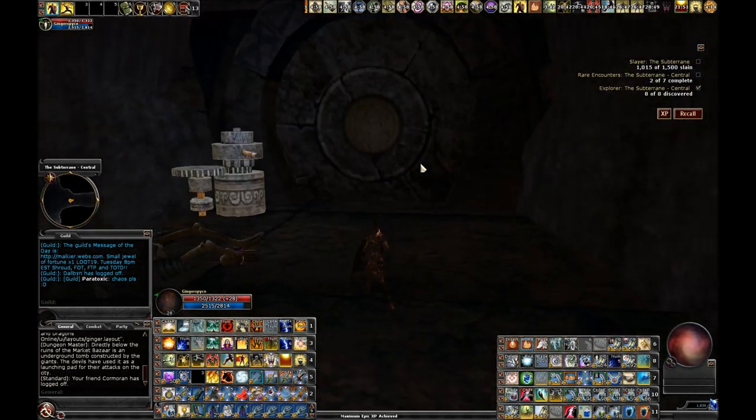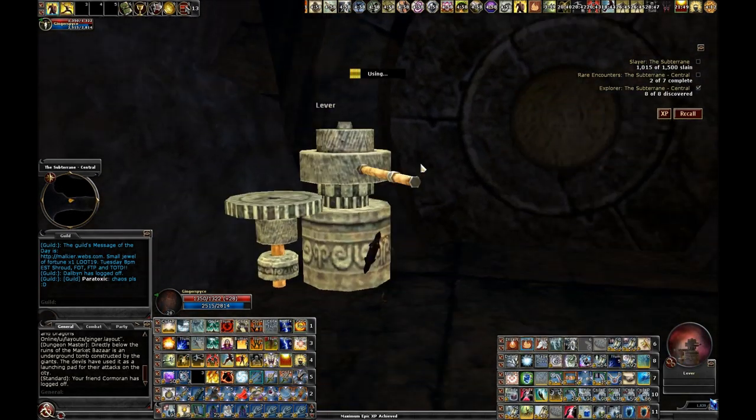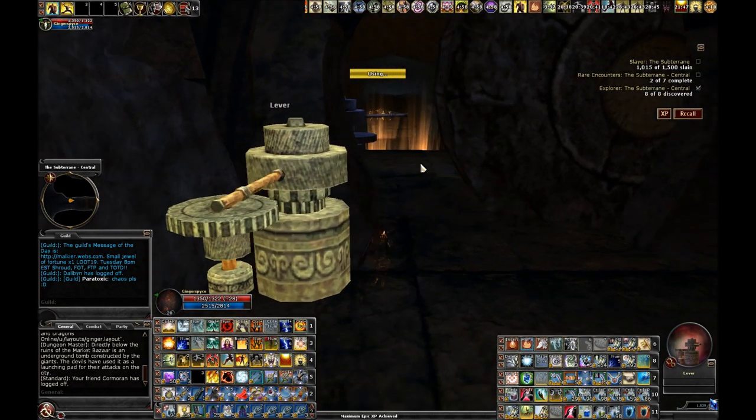So you can start off your feather falling down to the right, come over to this door — it doesn't unlock until you kill those two skellies that were just there.